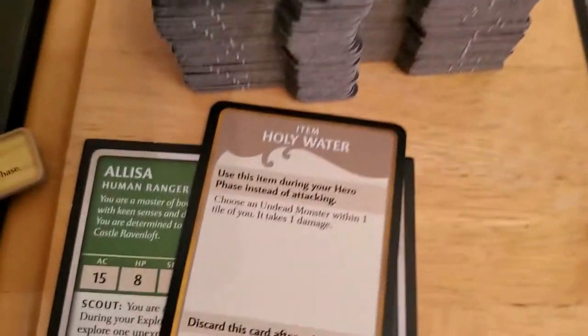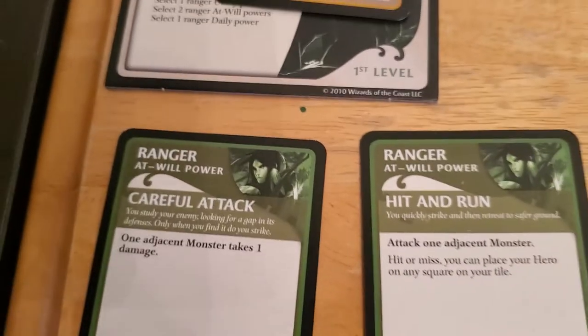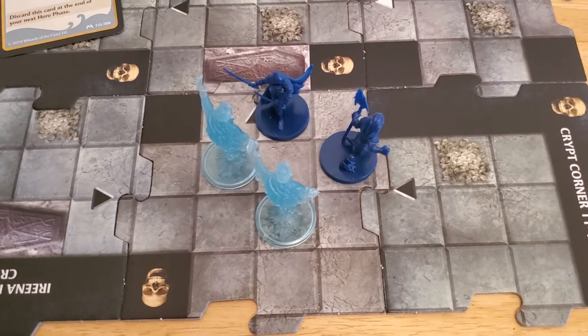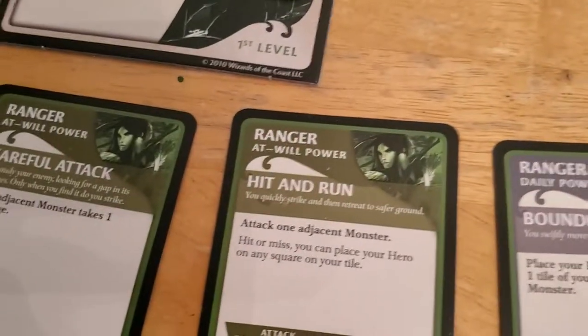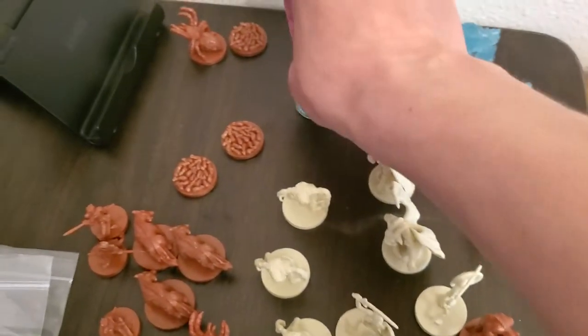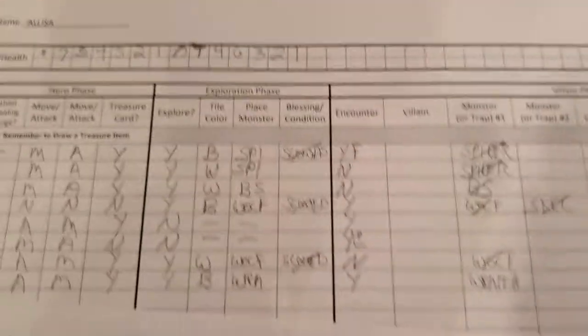Instead of attacking she can use her careful attack — which is really equivalent to her careful attack — to do the other ping of damage to the wraith. So that wraith is gone. At least we won't have a double activation during her villain phase. But we both take 1 damage because of the Death Shriek — Arjun goes down to 3, Alyssa goes down to 1. Her wraith is gone.